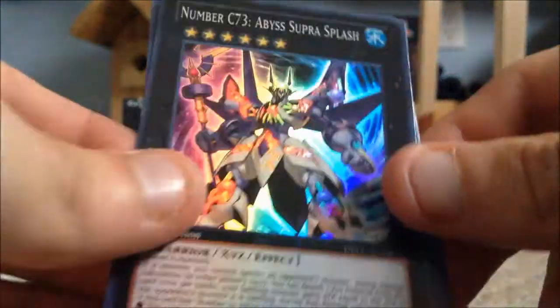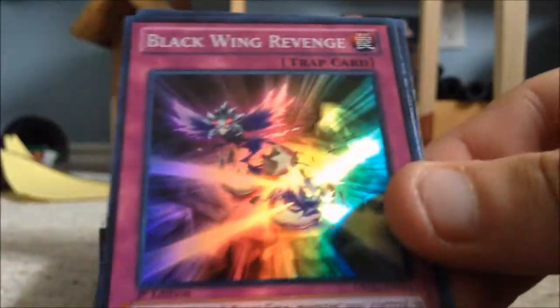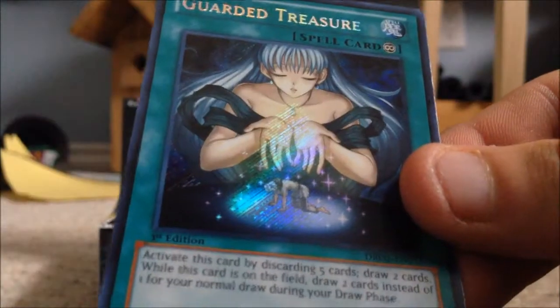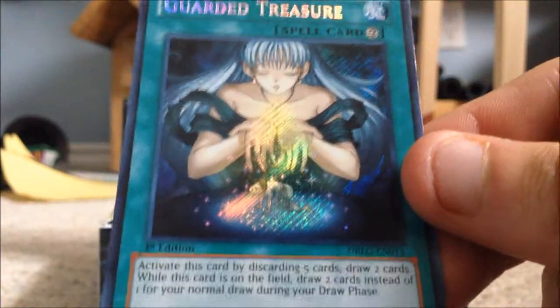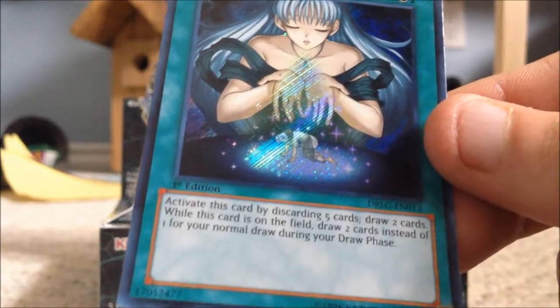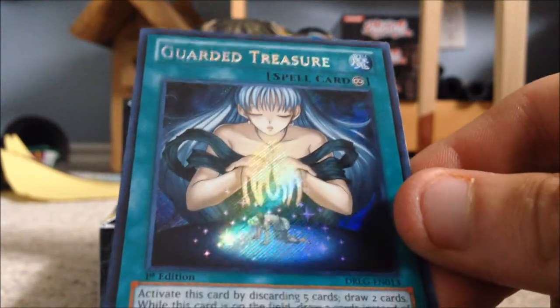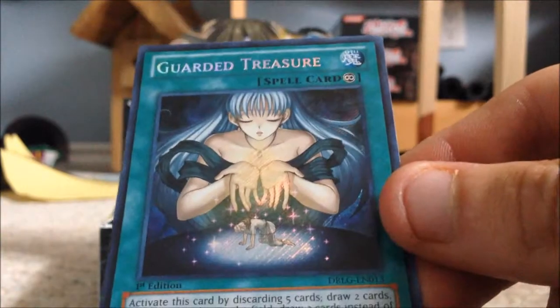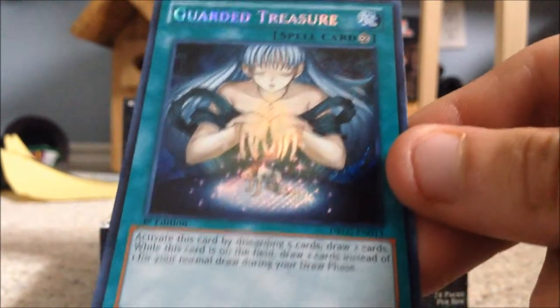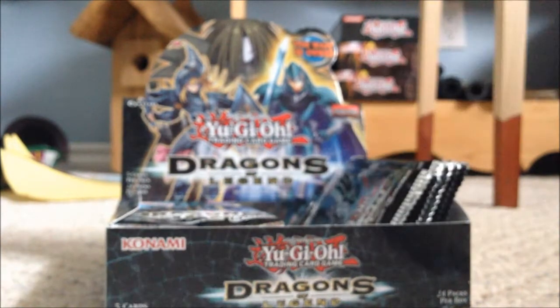Next pack: Abyss Supra Splash, Arushi the Squall, Wiretap, Blackwing Revenge, and Guarded Treasure — nice, this card's really good. What this card does is you discard five cards, draw two cards, and then you draw two cards every turn instead of the usual one. This is really good when you're using Slifer the Sky Dragon, Guardian Dread Scythe, or even Exodia. Maybe I'll put this in my Exodia deck for now.